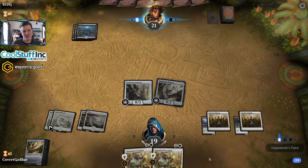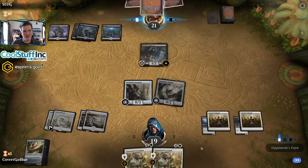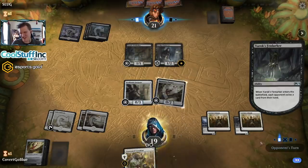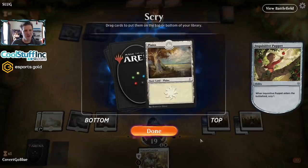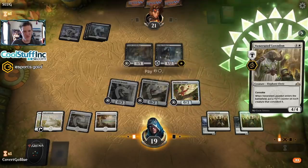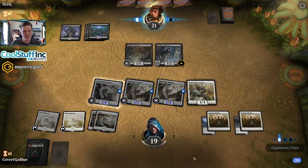Now we slow down the mono-black aristocrats-looking opponent. Another enforcer and a Fenlurker - oh! That's gross. Didn't expect that one. Put that land on the bottom and crank out the monster - let's go! Now I've got a bunch of 1/3s and 1/4s. It's not quite what I was hoping for. That is a good Conclave Tribunal or Glass Casket target. Order of the Midnight's coming down as a 2/2 that can't block.